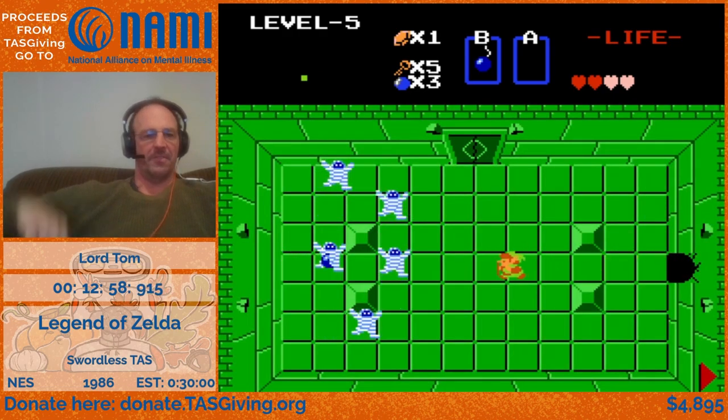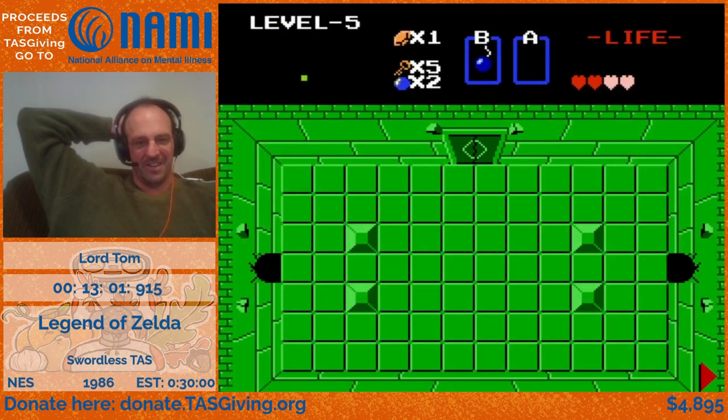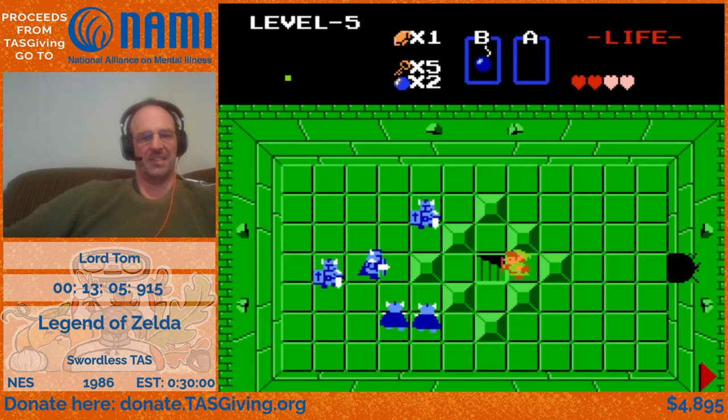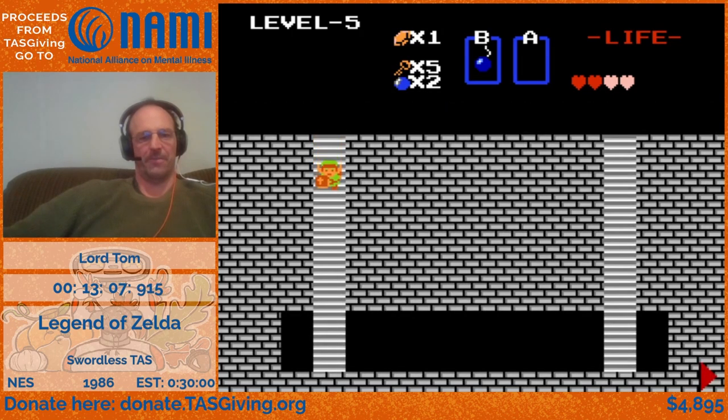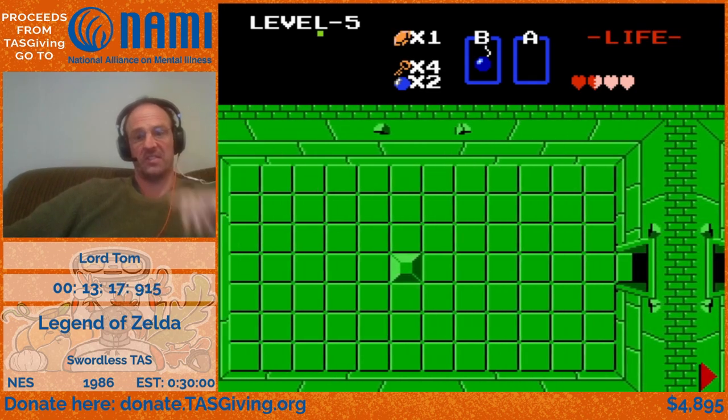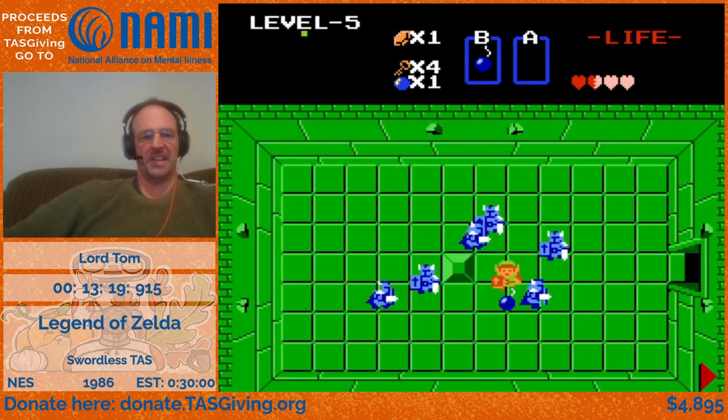Now level five — I definitely remember from my childhood struggling with these screens to get past these Dark Nuts. Fortunately, the same glitch that makes screen wrapping possible also lets you walk into blocks and just skip straight to the staircases.